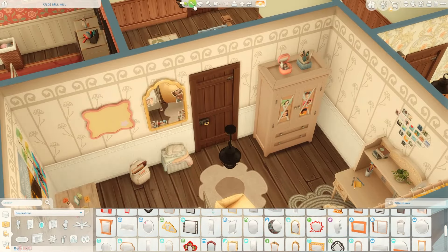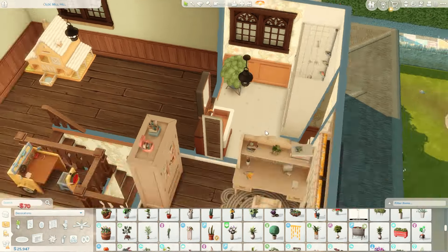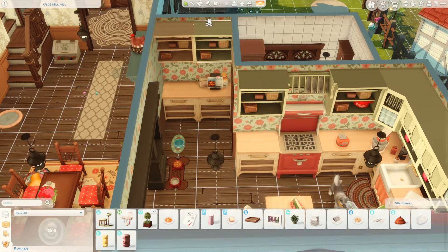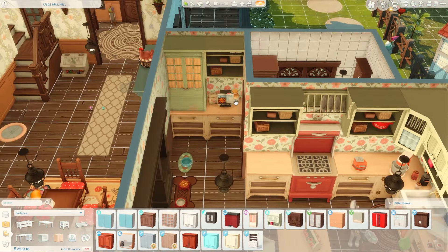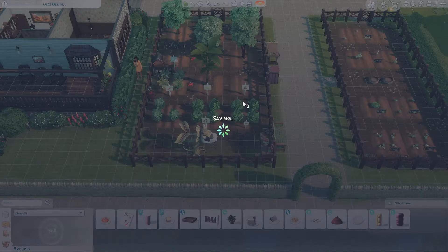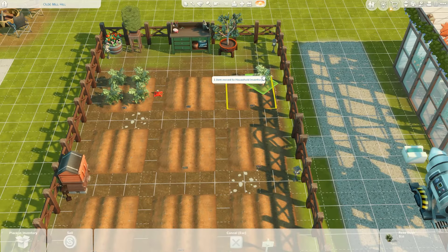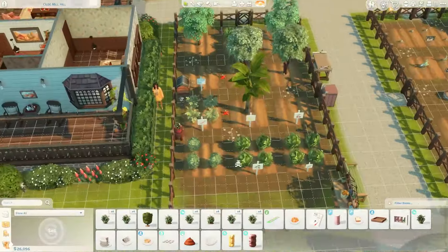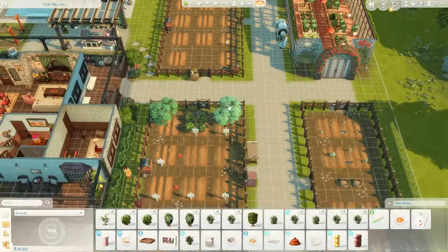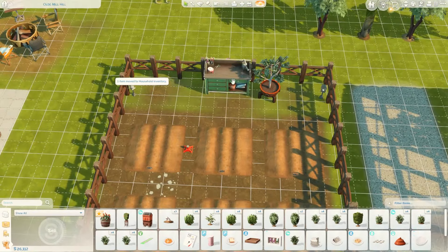I didn't want to spend too much money on the house just yet. We're still working on Rose's generation, so we're not fully done with her. Willow's generation is going to start when she's a young adult, so we have some time. I'm keeping the house in red accent colors with the dark wood — I really like that — because we're still focused on Rose's generation and we're not fully done with her tasks yet.